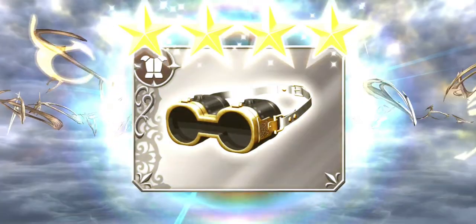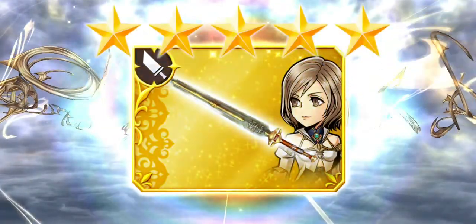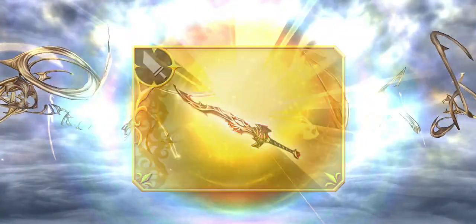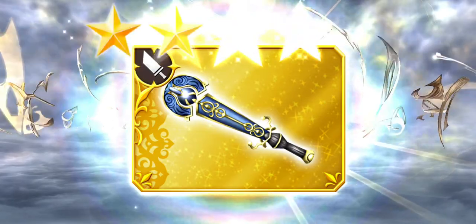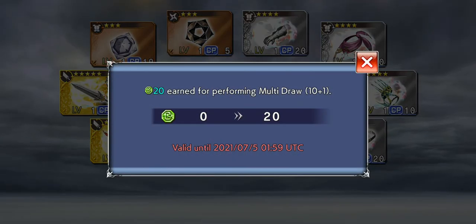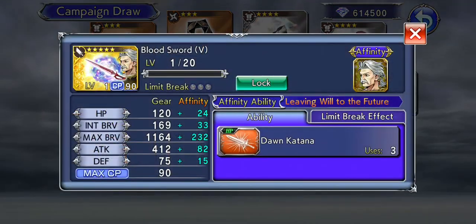This gold orb is promising so... oh there it is — LD! Wow, I don't have to go back to this banner. Well, there we go. I don't have to go back to this banner now because I just got his LD off the free pool. Yay!